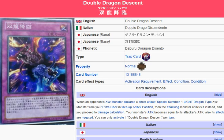Yu-Gi-Oh! 101 card review. Here's a review of a card coming in Primal Origin, February 15th.